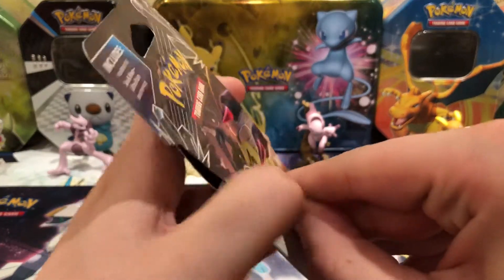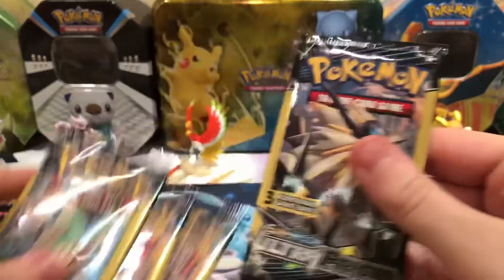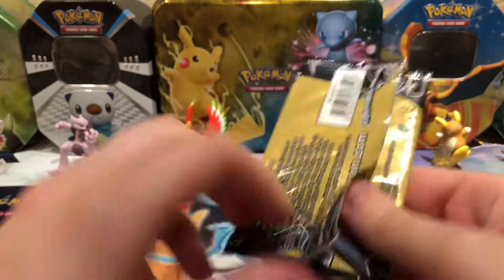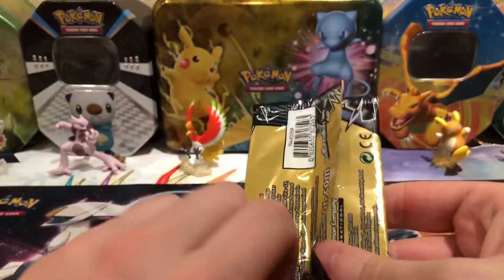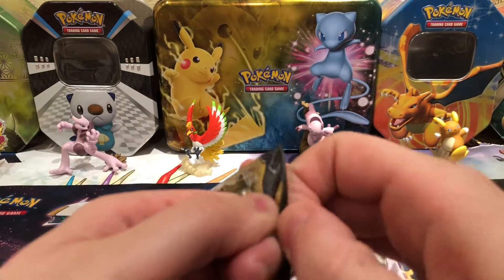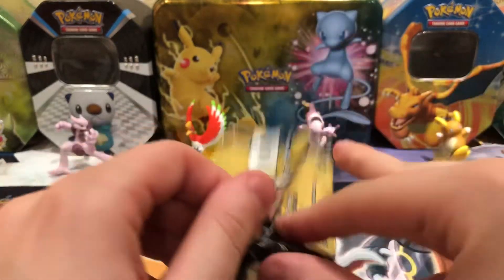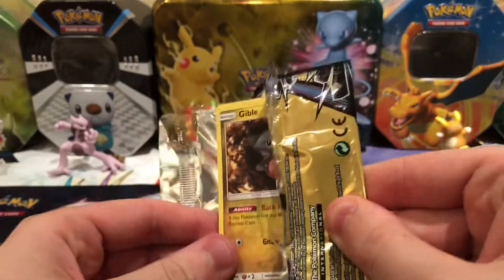I'm just going to get this out of a sleeve. A Giratina pack art and a Giratina. I'm going to start with the Dollar Tree packs. I've had really bad pulls in this series, but Crimson Invasion was a tie because both had no points. Burning Shadows went to the booster pack because it had a reverse rare in it, so let's see what this has.